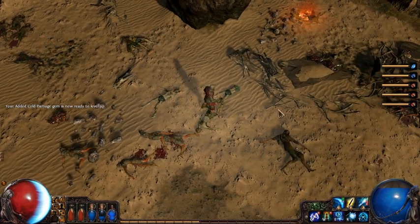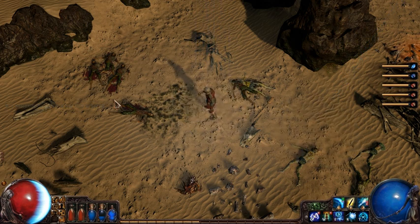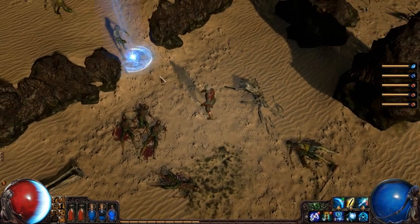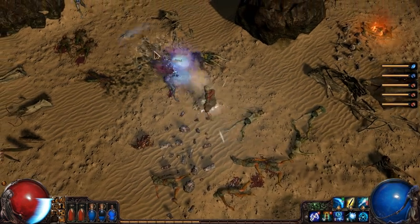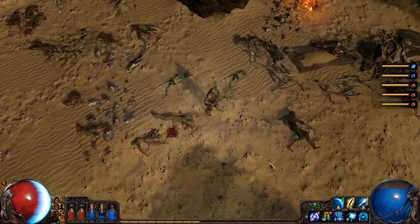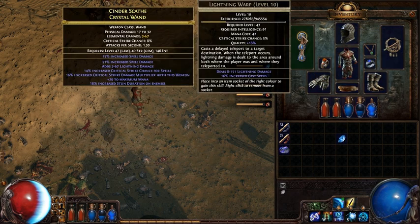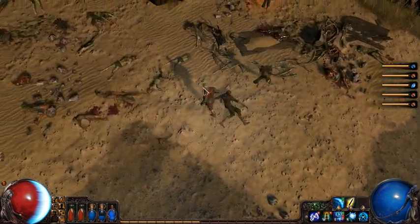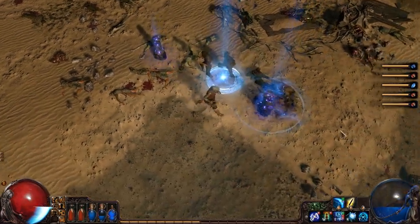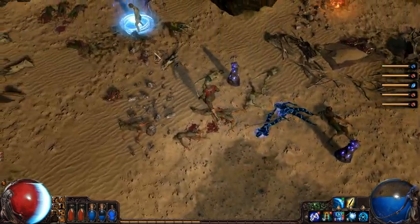One opportunity I noticed with this character is that I can actually demonstrate an interesting totem idea we had in development, which is getting the skill called Lightning Warp — which is a short distance teleport that does some damage to the monsters — and combining it with the totem gem to make totems that do that. If I take Ice Spear out and put Lightning Warp in the combination that includes totem, now whenever I cast the totem it's going to make ones that can teleport, which technically means they're going to follow the monsters around the map, teleporting to them. I suspect the overall kill rate of that combo isn't as good as the one he's actually using, but it's interesting that it can be demonstrated here.